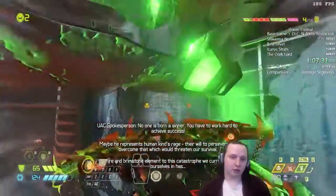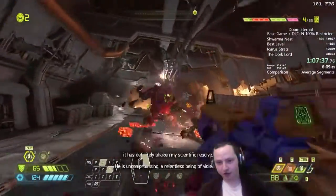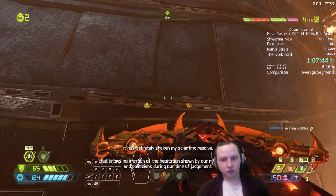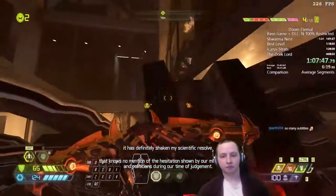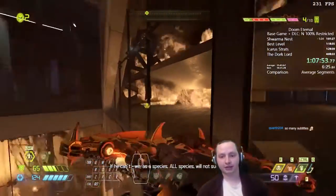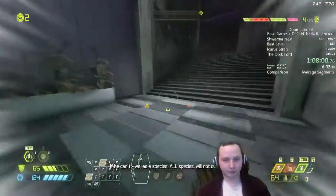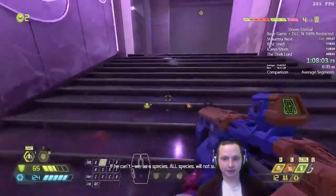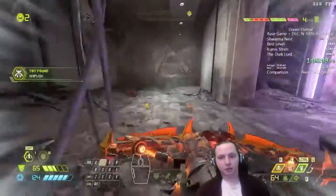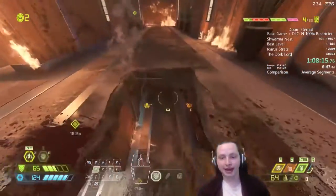Here's a cool skip called airplane skip. First we kill everything, then do a precise lineup — we mess up the first attempt but get a second chance and nail it. We don't have to do this combat encounter now, which is really nice because those demons are slow to fight. We will have to return here later since some tracked required demons are in this area, but we'll do that later.